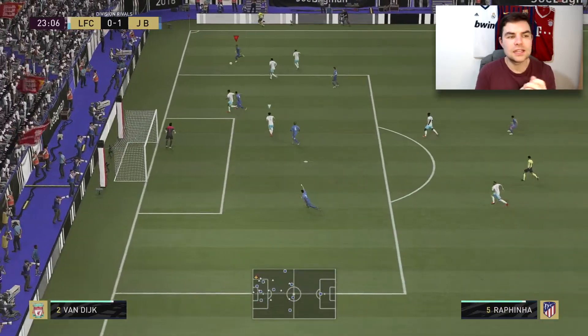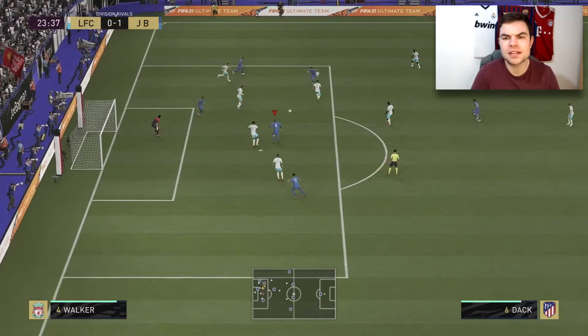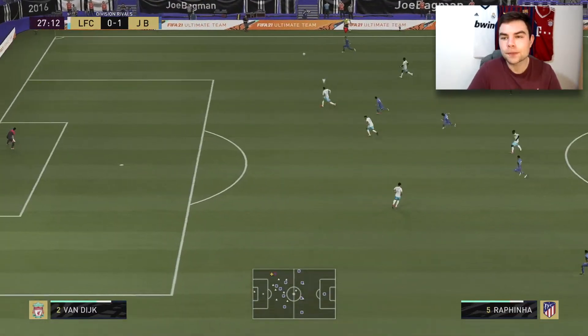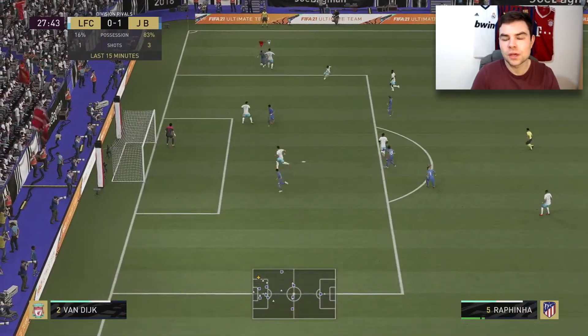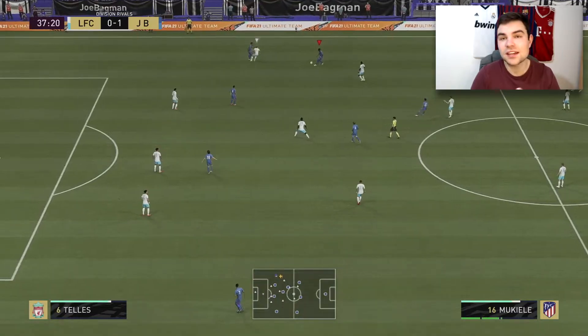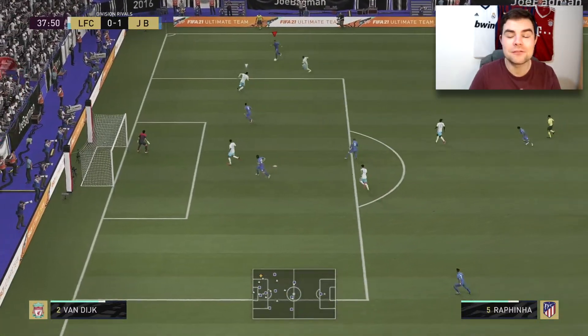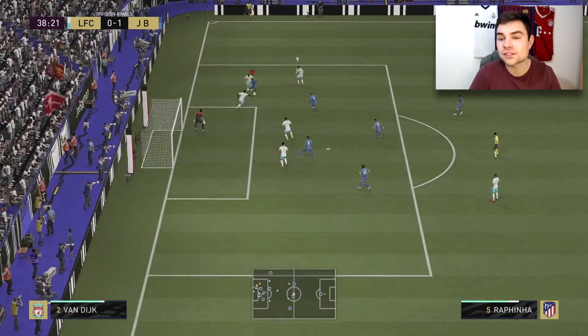The stamina — fantastic. I was at the 80th minute and looked down and his stamina was still decent; he could run all game long. Really nice links too: he links to Alan, Richarlison, Teixeira, Talisca. If you've got a Brazilian team and can get him in, he will be really spot on for you, because there aren't many good right wingers in this game.